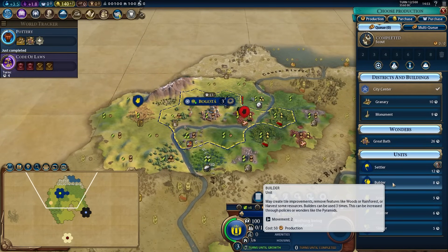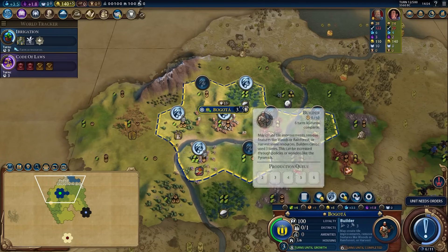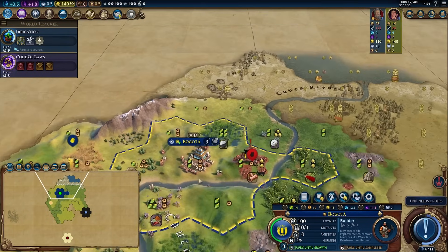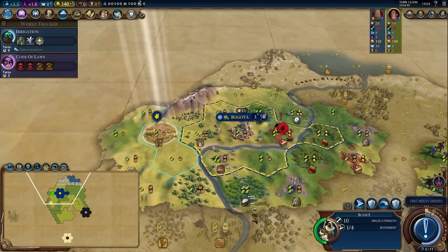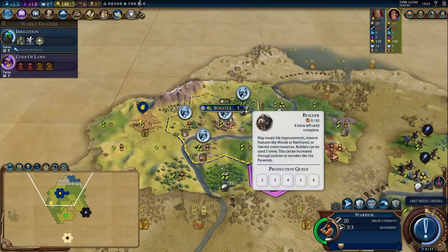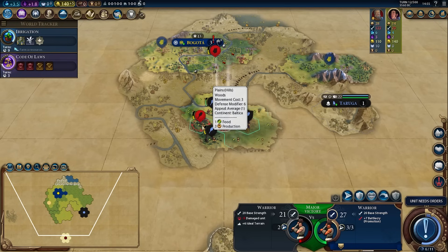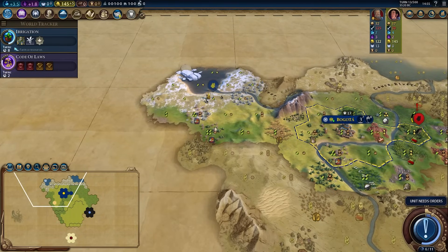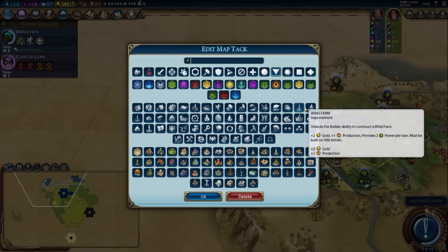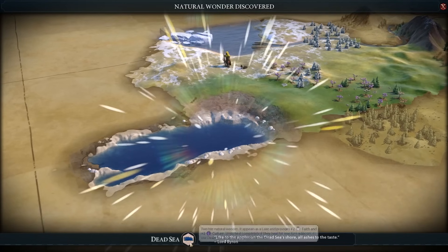We managed to steal this barbarian encampment, which gets us a little bit of gold, experience, and era score — that was a good yoink. We can grab the pillage here too, which gets us a promotion and a whole bunch of era score. We take the battle cry promotion on the warrior — you always take battle cry because it gives you the widest range of buffs: offensive and defensive, protects from ranged and melee, and also allows you to attack. We got our two scouts in Bogota. If I'm a little bit sniffly this series, I do apologize — it was recorded while I'm recovering from COVID. We found the Dead Sea, and there's a boat in it, which probably tells us there's a barb camp nearby.